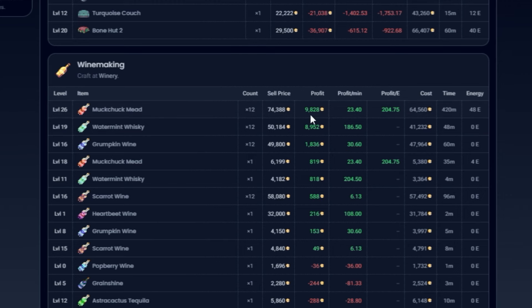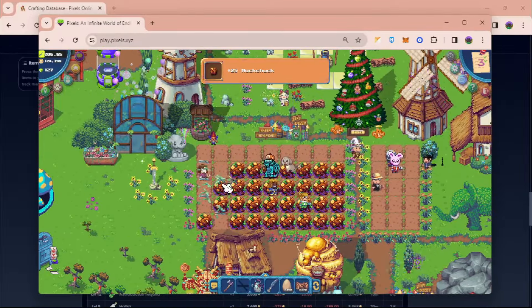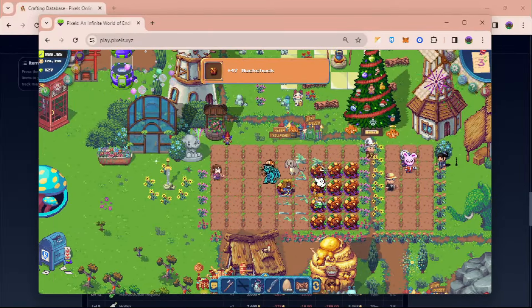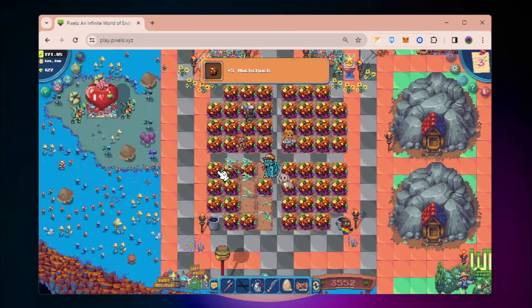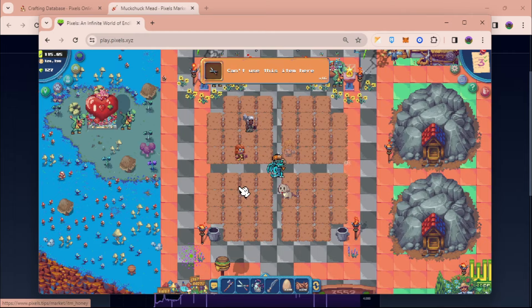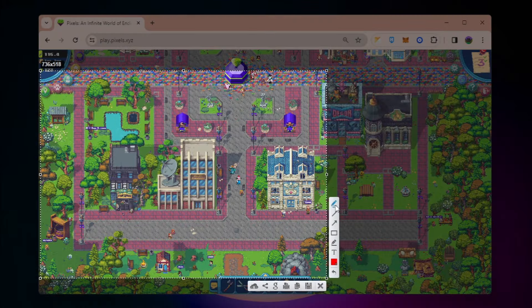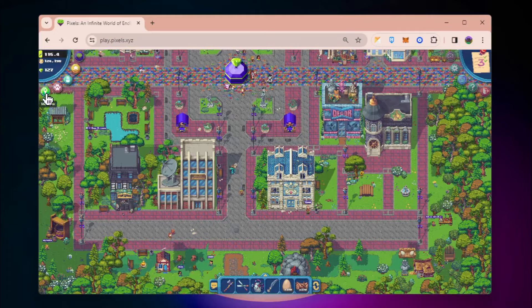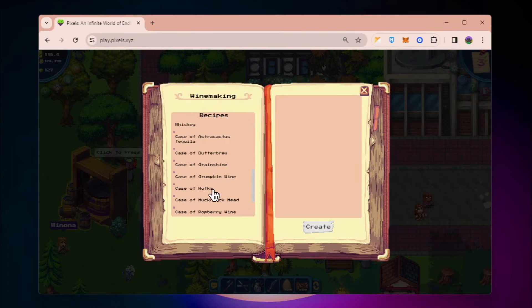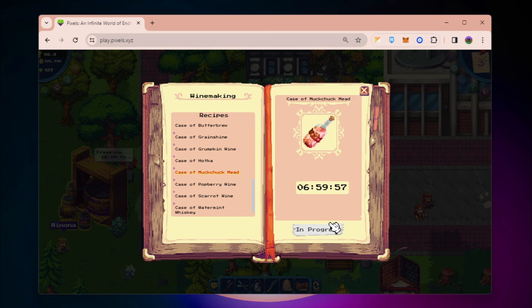Mokchak meat is going to cost you around 60,000 coins, but the return is around 74,000 coins, which gives you around 9,000 to 10,000 profit. You can use your energy to farm the Mokchak, and then once you have enough Mokchak and have bought the cooking mix from Hazel and Honey — which you can also buy from the marketplace — you can head back to Terra Villa and find the winery. Click on Case of Mokchak meat.